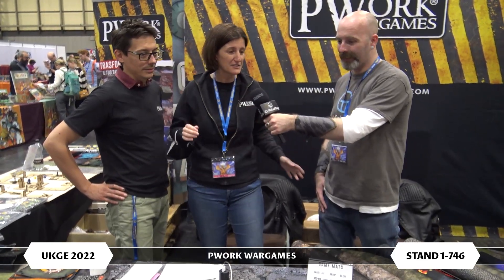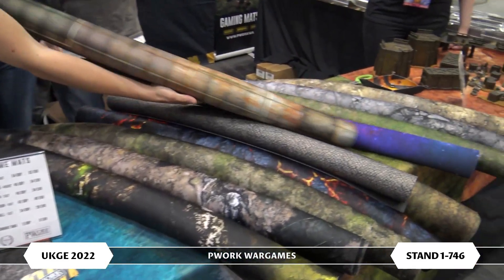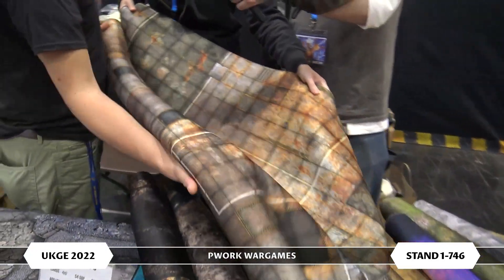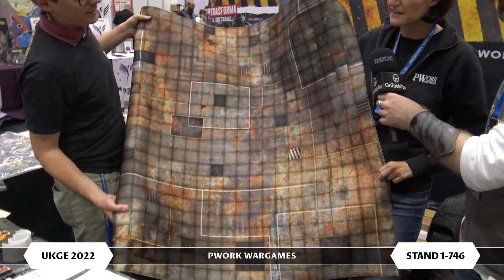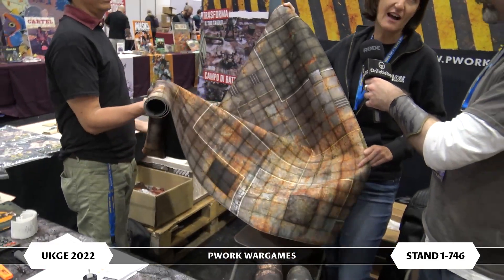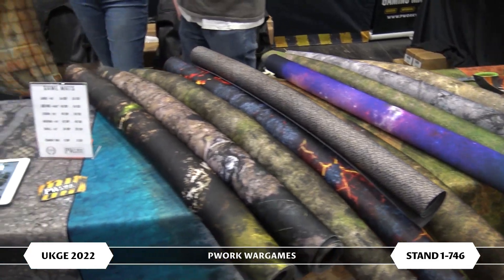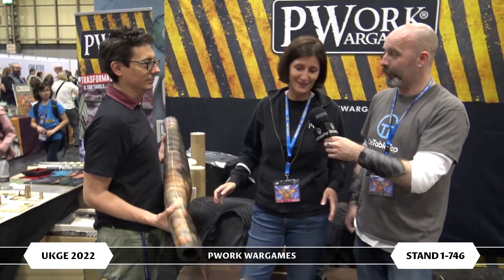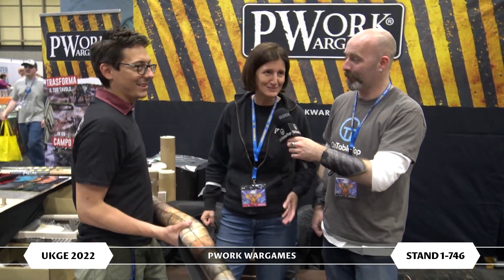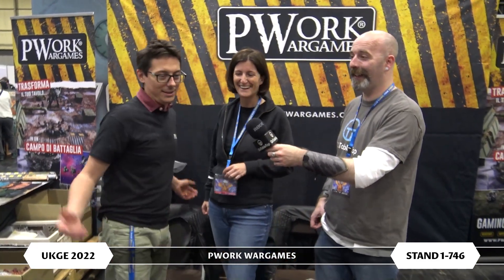Have you brought anything new along to tempt people with this year at the show? Of course, we have all our ranges. One of the latest maps we have released is called The Underhive. It's perfect for sci-fi games, especially Necromunda. And we also created a range of MDF that we launched this year called The Hive, which is perfect for this. We brought all the different sizes and designs of our mats — and they are never enough. We said 'out of stock' really too many times already today on the first day, so we will probably sell the chairs and tables.